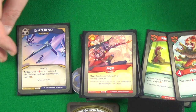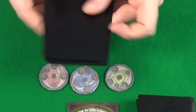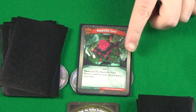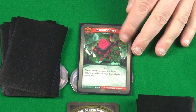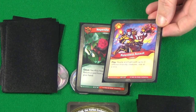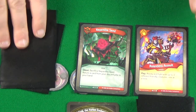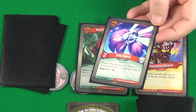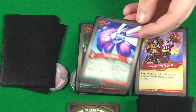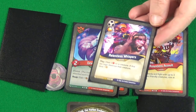I think we might need to Mulligan. So we draw six cards, and this time we have Nepenthe Seed — an Omni that allows you to get a card out of your discard, which can be quite useful. Relentless Assault — an action to ready and fight with up to three different friendly creatures. Dew Fairy — when you reap, gain an extra Amber, which is useful, but it is quite weak so it won't stay around long.